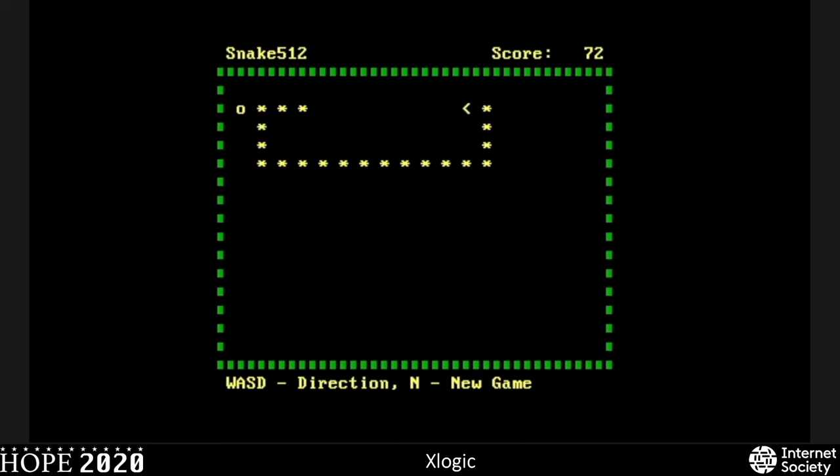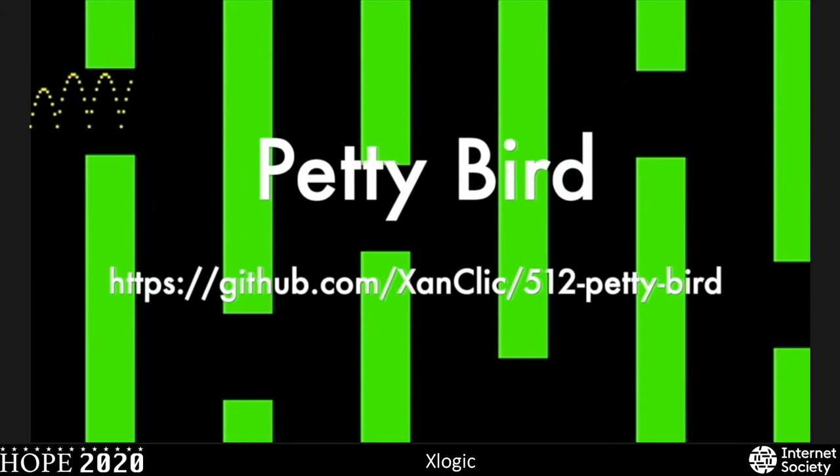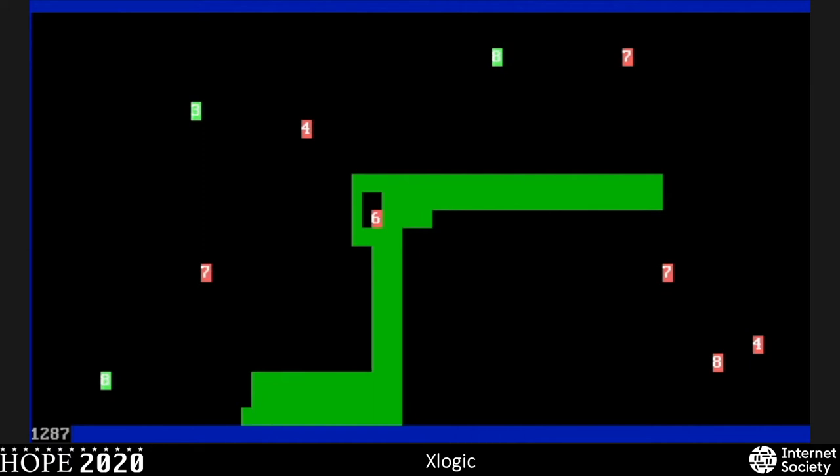This is Petty Bird, one of two Flappy Bird clones I know of. This one has pretty good physics, but not as good graphics as NanoChess's version, which we'll see. This is Tron Solitaire — it's like a one-player Tron, a little bit like Nibbles. It has power-ups, snake strategies, and a progressive scoring system. It's also winnable, and it does require strategy to win the game.